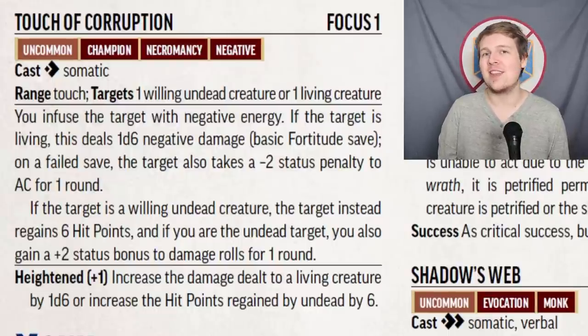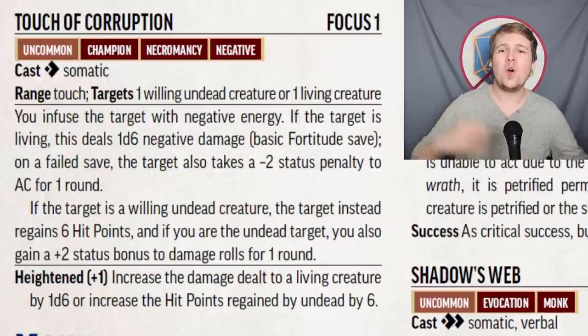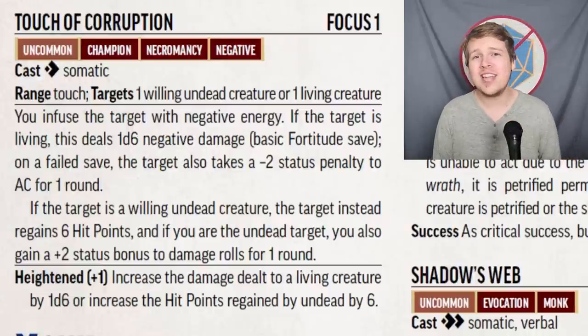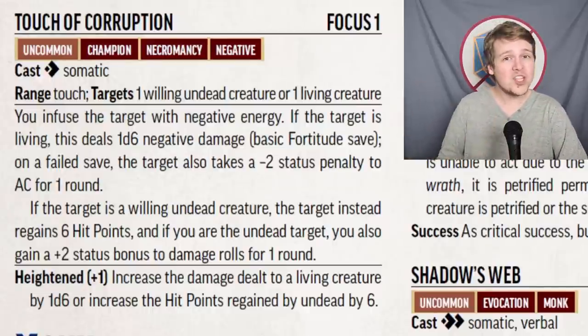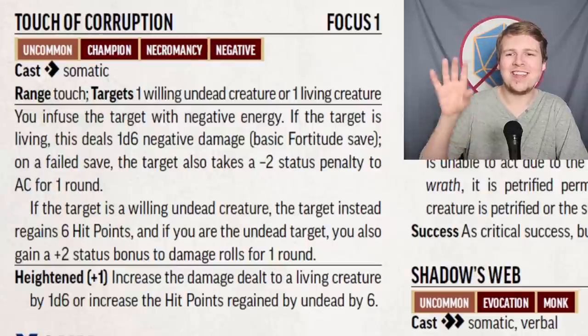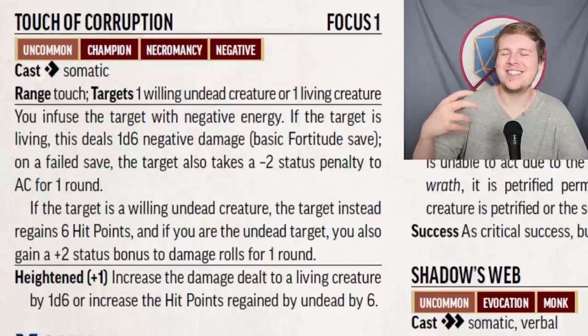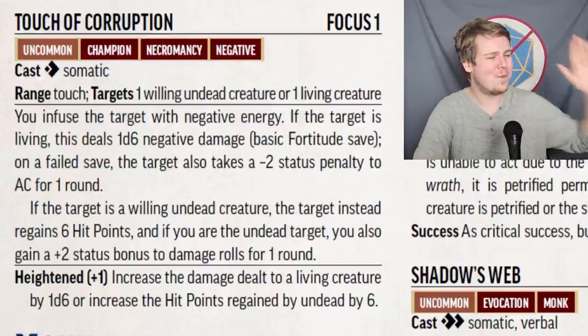Moving on to the actual mechanics with Touch of Corruption. It is only a single action, just like Lay on Hands, and actually has the same targets. Touch of Corruption is just the complete inverse of Lay on Hands. It now deals 1d6 negative damage with a basic Fortitude save to all living creatures, and on a failed save inflicts a minus 2 status penalty to armor class for one round. If you use it on a willing undead creature, it restores 6 hit points and grants them a plus 2 to damage rolls for one round — granting undead a status bonus to damage rolls is really neat. Just like Lay on Hands, it increases in damage every two levels by 1d6, and increases the hit points healed to undead by 6 per spell level.